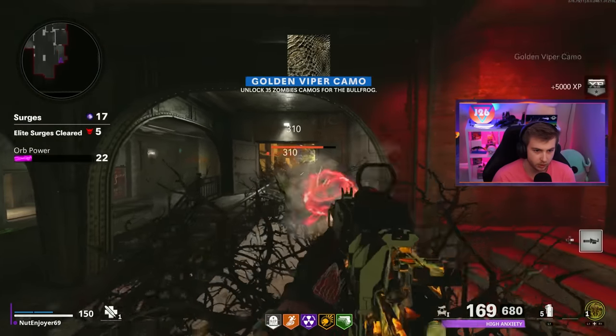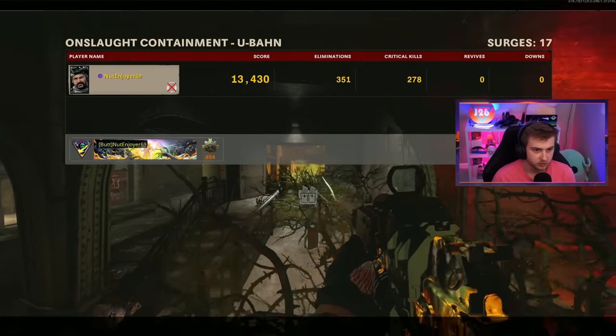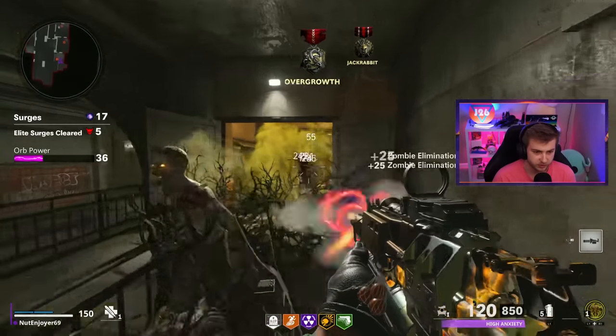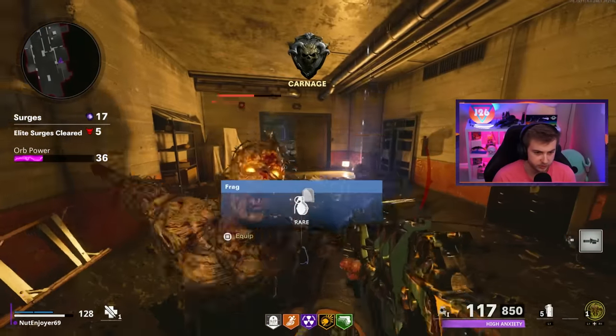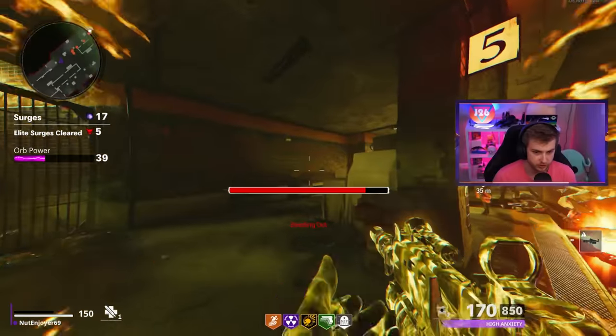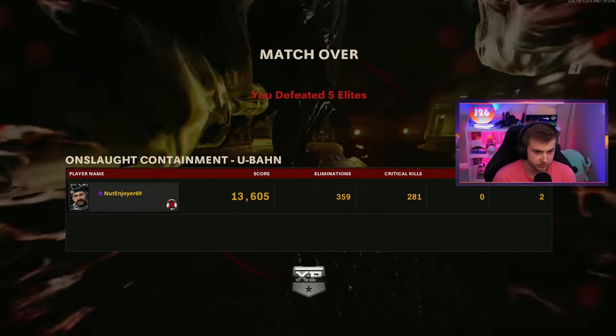There's a level up—is that Gold Viper? Oh yes it is! So we made it to surge 17 here, only 354 kills until we got it. Zombies, you guys can go ahead and take me out—you earned it. We'll Tombstone Shadow to end it. Thank you for your help, zombies—I'll see you guys later.